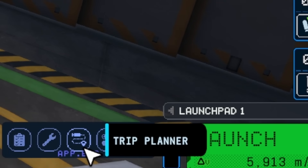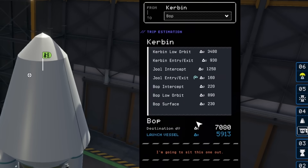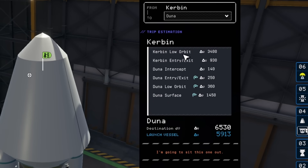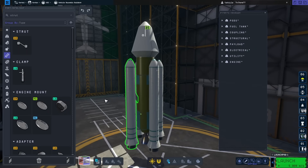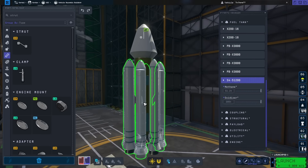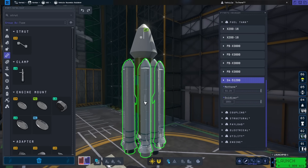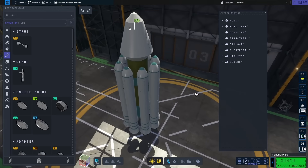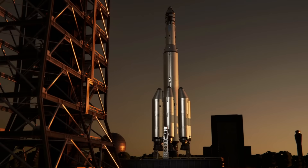One thing I wanted to check was the trip planner. This was very interesting — you can select any target and it shows you how much delta-V it's going to take. That was super helpful and I was really happy to see it integrated right into the game. Checking it, it said I was going to be a little low on fuel, but I think the problem was just that my staging was set wrong, so overall my rocket was mostly good to go.